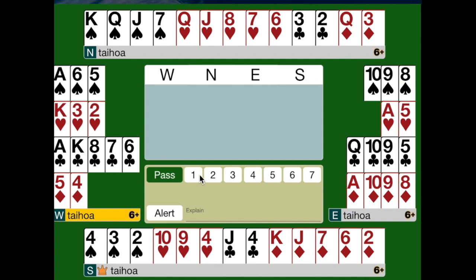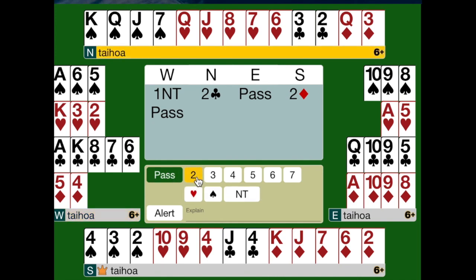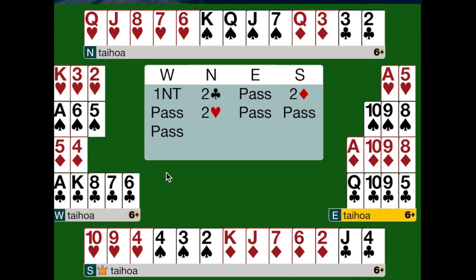In this next hand, North has a 5-4 shape in the majors, but still has 11 points, and the points are contained nicely within those major suits. So here he bids 2-clubs, Landy showing the majors. Pass again by East, and South this time has no preference for the majors. When you've got no preference, you bid 2-diamonds — a relay bid. Pass by West, and North now bids his longest major which is hearts. This time the contract could well go off. But if North-South aren't vulnerable, that's only 50 points. If they are vulnerable, then they're down 100 points. But you can see that West is actually going to make 1-no-trump with two overtricks — that's 150 points. So still a top board for North-South.